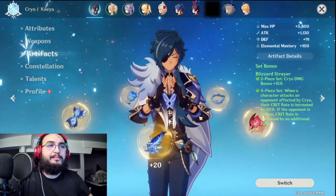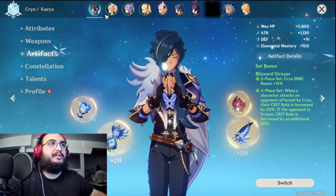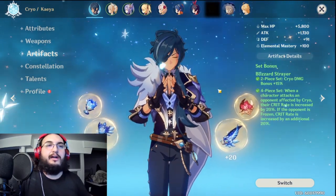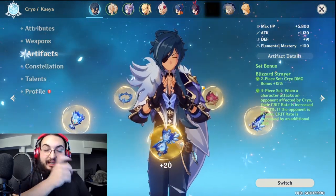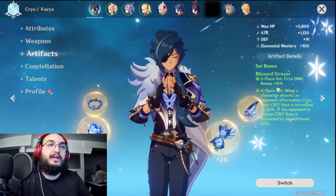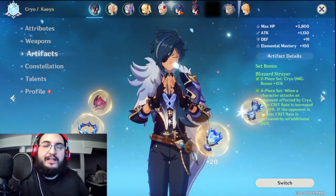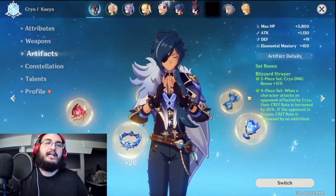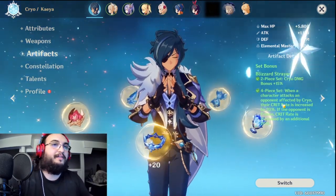I'm a big fan of running a 2-piece combination on characters — that's how I build in general, especially for DPS characters. I like having the Gladiator 2-piece and whatever element as a 2-piece, so for most characters that would be the Cryo 2-piece and Gladiator 2-piece to maximize damage. But for Kaeya, it's a little different. I think the 4-piece set is what really makes Kaeya shine right now.